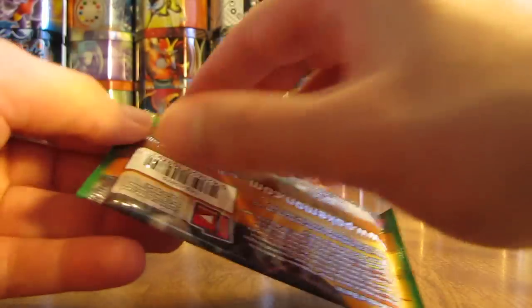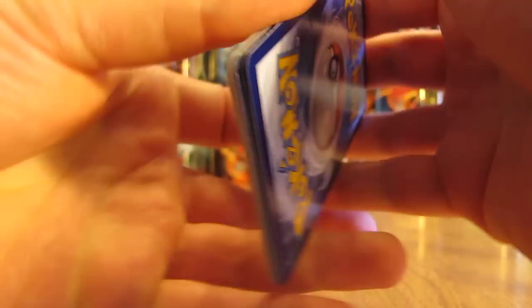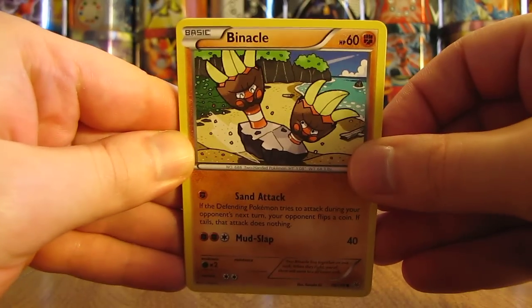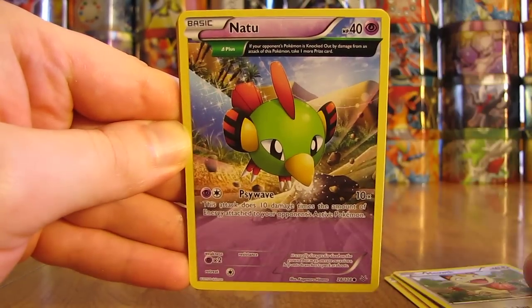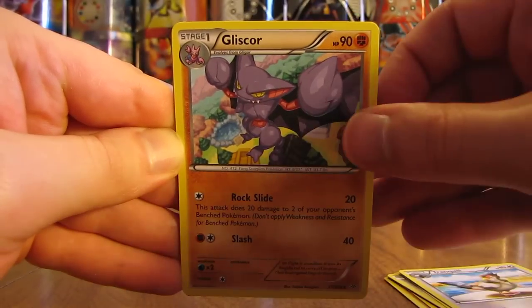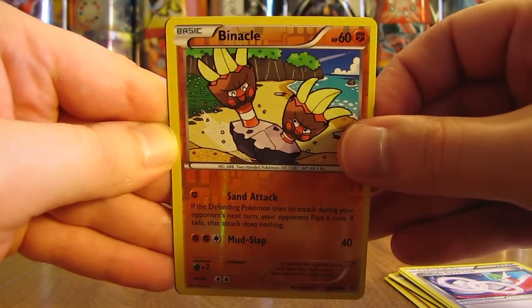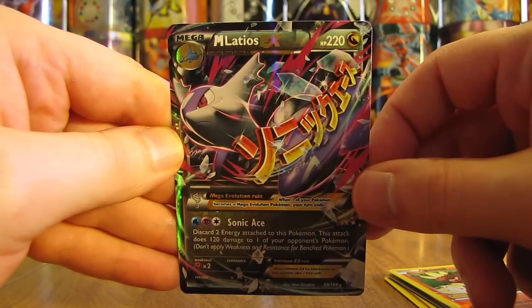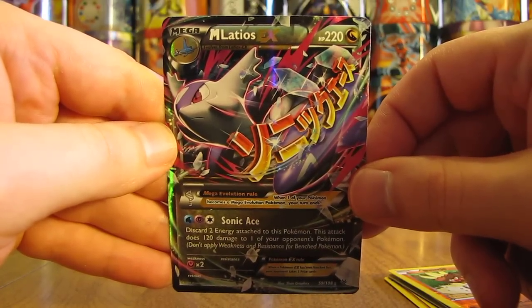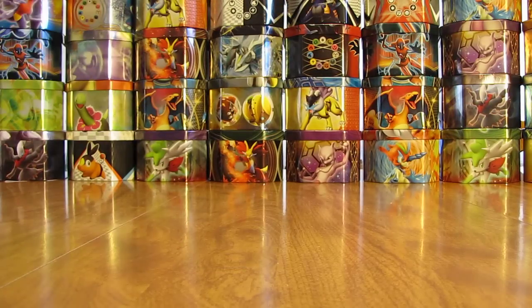On to the next pack, hoping to pull an Ultra Rare soon — it was a few packs in during part 1 that I pulled one. This pack has Binnacle, Hawlucha, Kaskoon, Meowth, Natu, Tranquill, Gliscor, Gallade Spirit Link, and a Reverse Holo Binnacle which is a common. The rare in this pack is an Ultra Rare — it is a Mega Latios EX! That's the fourth Ultra Rare pull of this box and the first Mega card. Rayquaza is my number one favorite Mega, Latios number two, and Gallade probably my third favorite Mega from this set.